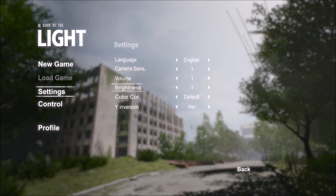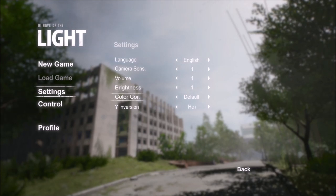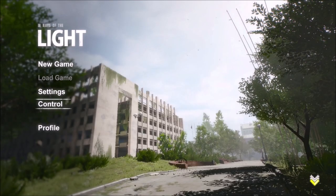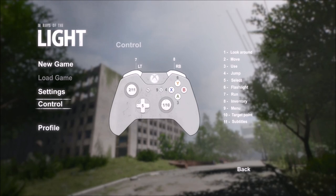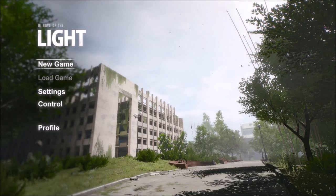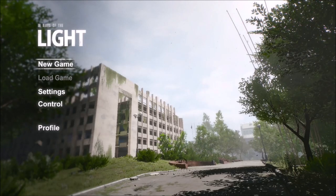Let me check the settings — camera sense, volume, brightness, I'll keep it like that for now. Color: colorful, original, default, old film — oh that's cool, they've got some filters. I'll just do default for now. Controls: look around with one finger, move, jump, select, flashlight. Run — how do you run? Okay, and inventory and menu. I'll figure it out on my own. Let's start it up boys — I don't know what this game is about but I'm intrigued.